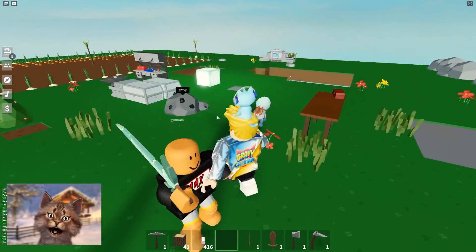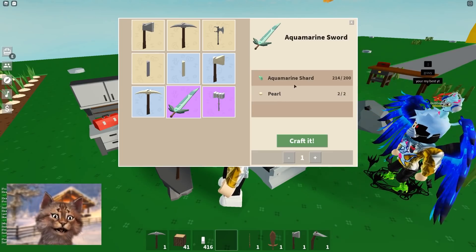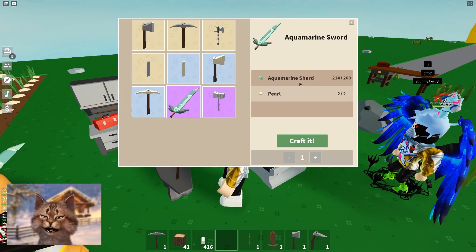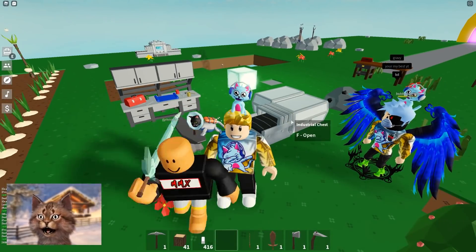Now it's time to make this sword. I'm gonna go here and I have to make this aquamarine sword. Look how insane — it took me literally five years to grind these pearls, and the aquamarine shards took me a million years. But let's craft this. Oh my god, it feels so good having this.